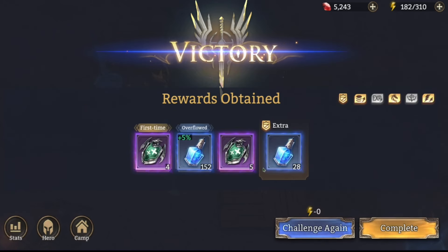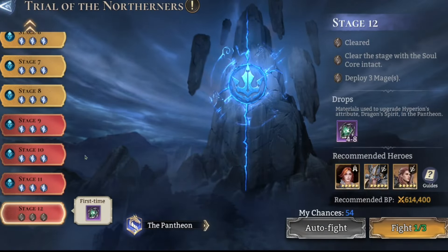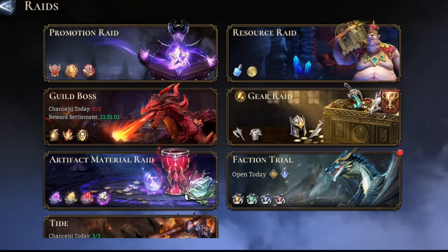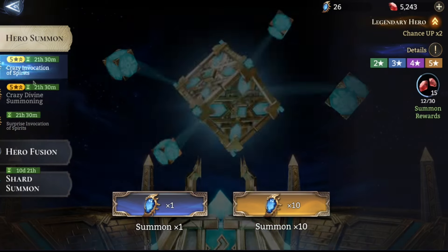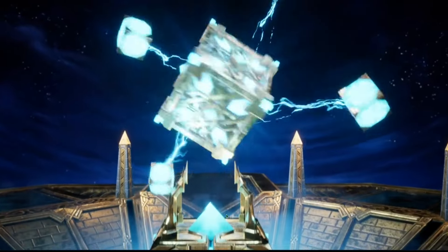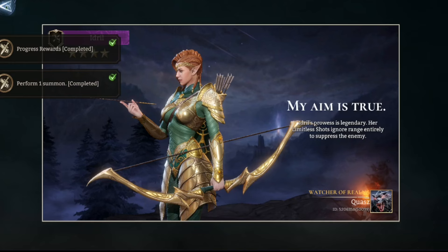I still can't believe the amount of progress that Ajax gave me in faction wars — it's actually crazy, that much value from one champ. Let's do a quick pull. My last one was Ajax so not expecting much, but if we hit back to back that'd be nice. Nope — we got an epic. A5 epic drill.